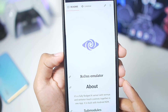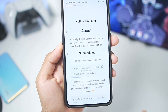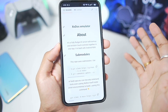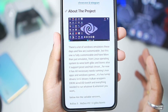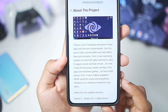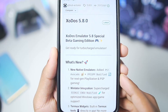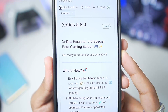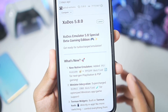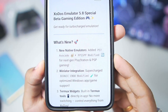If you guys don't know about Zodos, it is basically an open source Windows and Linux Emulator for Android devices, capable of running or emulating Linux and also Windows apps and platforms. Zodos gained a lot of popularity because of its Linux platform UI as well as its customizability. Just two days ago, Zodos Emulator version 5.8.0 was released. Zodos 5.8 is the gaming edition, which means you can emulate a lot of games including new native emulators such as DeSmuME PS1, Avocado, and PPSSPP.